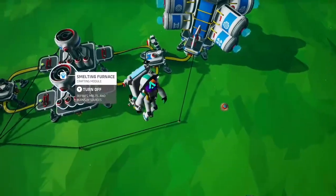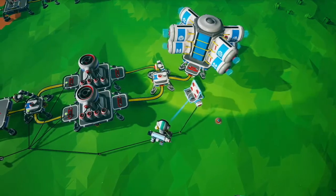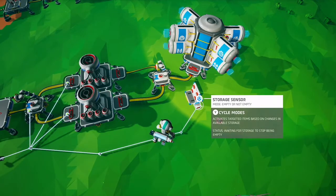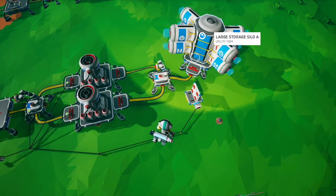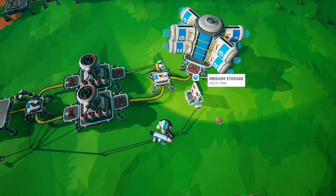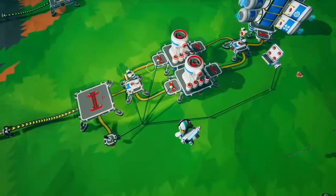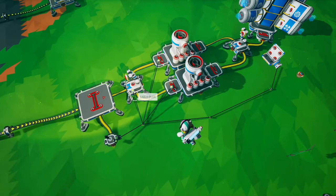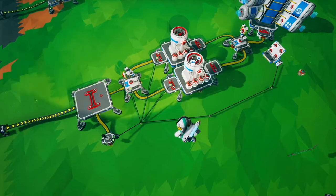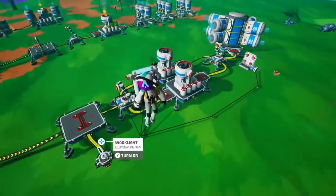Here we have a medium storage with a storage sensor set to 'not empty.' This adds a little logic to the system — if something fills up or something goes wrong and we get something we don't want over here, it will turn off the auto arm and the smelter so we don't continue doing something undesirable. It also turns on a light to notify you.